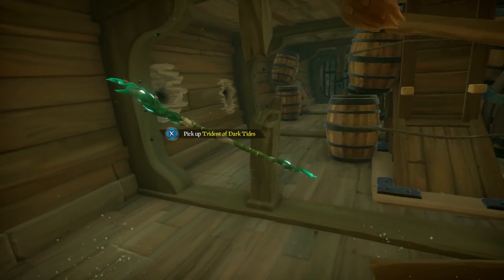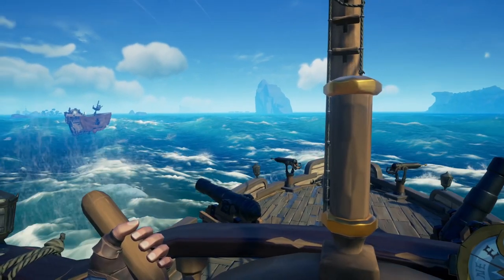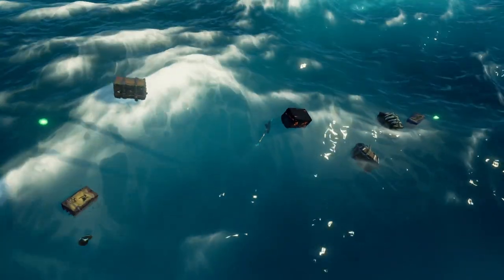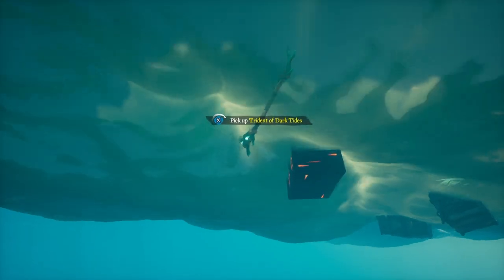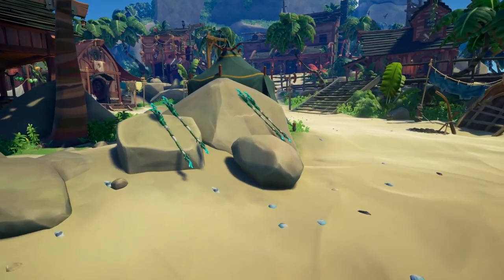You can find them in shipwrecks, washed up on the shore of islands, in barrels while you're sailing the seas, by defeating things like the Megalodon, Kraken, and Skeleton ships. You can even find them at Skeleton forts in the vaults, and on occasion, even the Siren leaders themselves will drop them. Every single shipwreck we went to had a Trident in it, and some had two, so spawn rates in shipwrecks seem to be very high. If you're trying to find one, look for the nearest shipwreck.